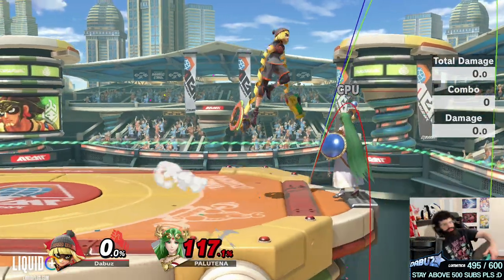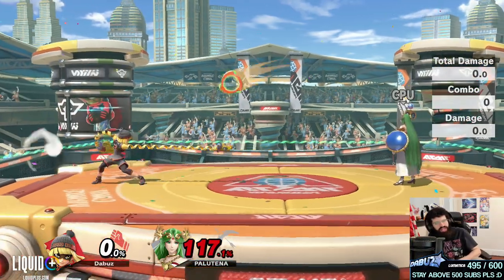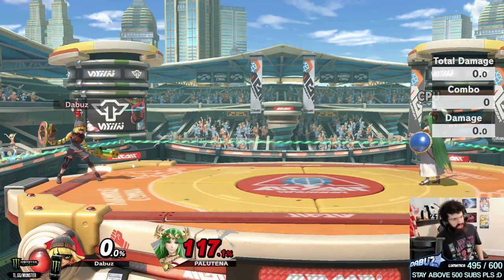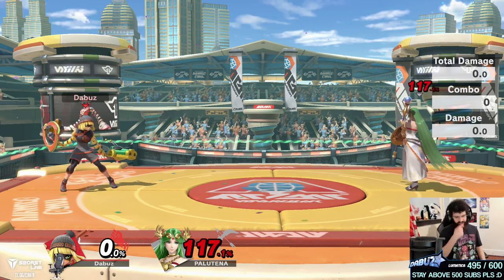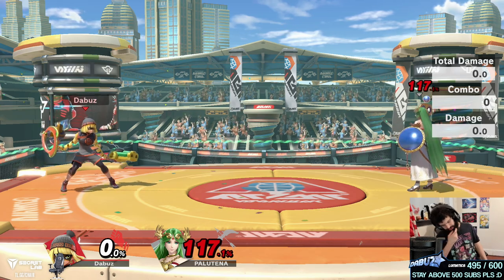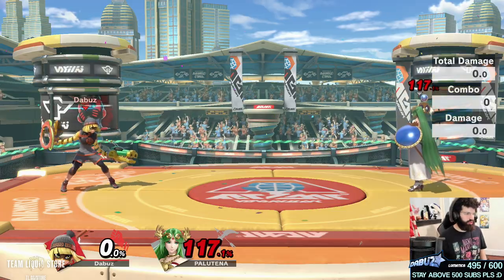Speaking of projectiles — when fighting projectile characters, you don't want to be too far out because then you whiff your attacks and projectiles are hitting you. You really want to stay at a range where your arms actually threaten the enemy and the projectiles. Using your smashes a bit more versus characters like those is important to punch through the projectiles and hit them, instead of blocking them and jumping over them.